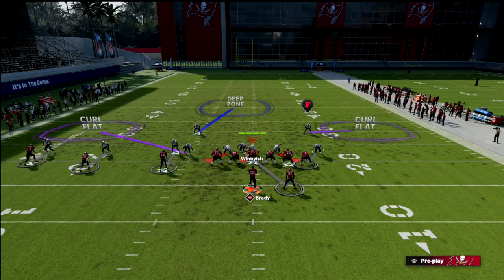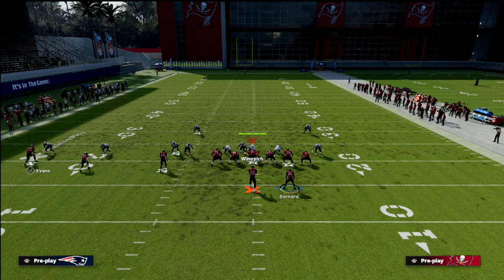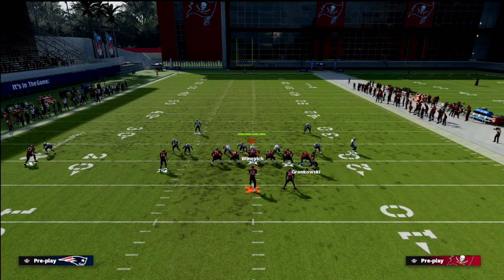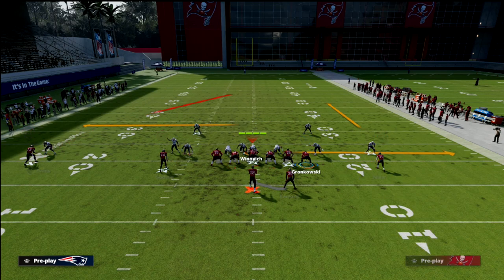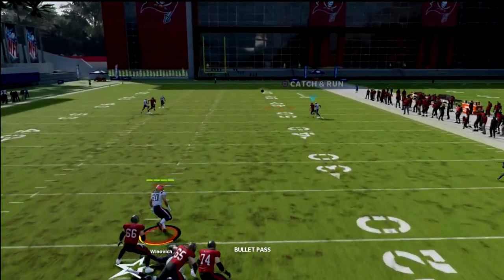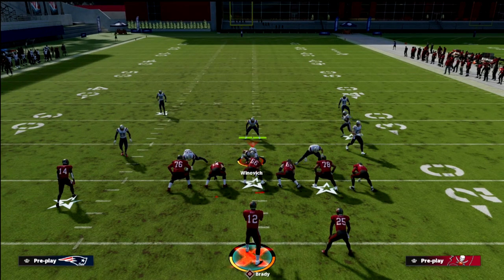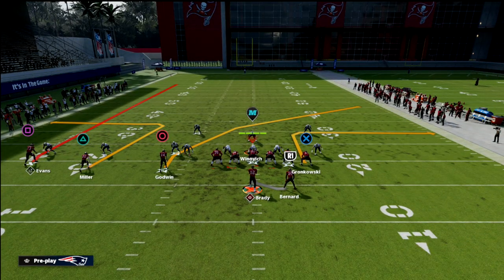A little trick of the trade: if you have Hot Route Master, you can motion Miller to the left and run a shallow game. Smart-route him once he gets over there and you'll see that if it's pressed, a lot of times you can throw an inside lead pass and cut it off. You could also snap it in motion to get it off a jam. This is all about forcing them into a deep half coverage and exposing what's open.